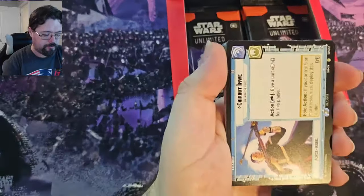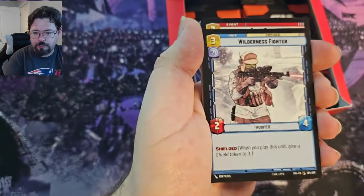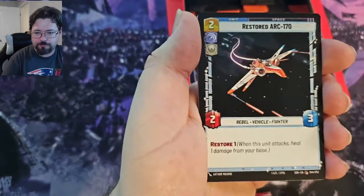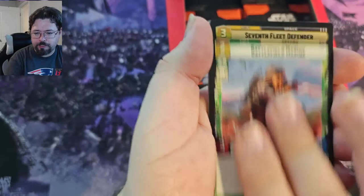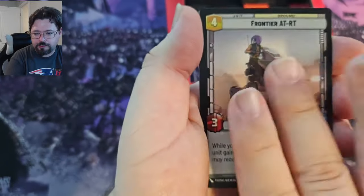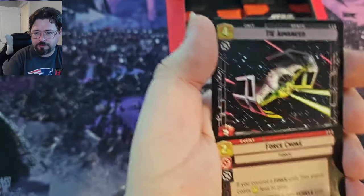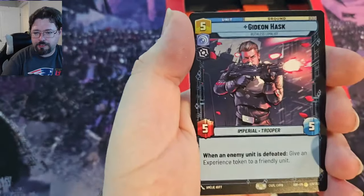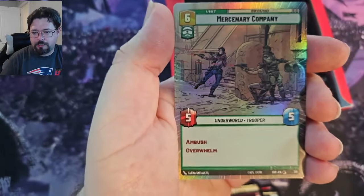Okay, we got a Shrewd Imwe, a Hyperspace Dagobah Swamp, Wilderness Fighter, Open Fire, Mercenary Company, Restored Arc-170, Infiltrator Skill, Battlefield Marine, 7th Fleet Defender, Frontier ATRT, Syndicate Lackeys, Force Choke, Tie Advance, Distant Patroller, and a Gideon Hask for the rare, and we got a Common Mercenary Company Hyper Foil.